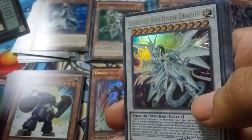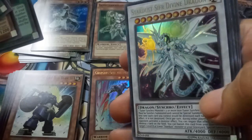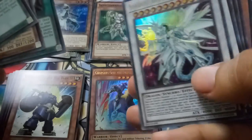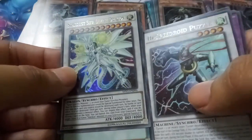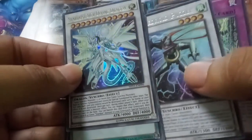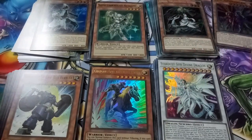We got a Stardust Cipher Divine Dragon — an ultra rare! I wonder how good this is and how rare it is to pull. Interesting. And then a High Speedroid Puzzle — that's funny. And then I hit the camera. Alright, we're getting all kinds of good luck today.